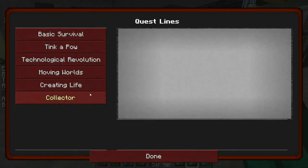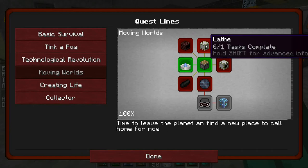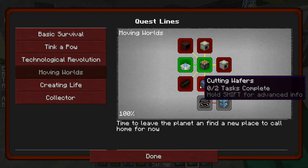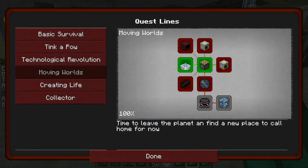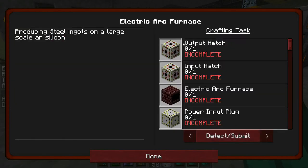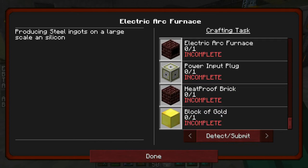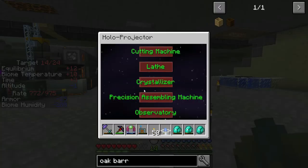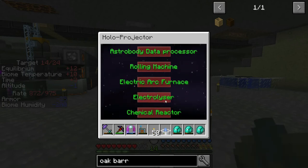Now let's start talking about what we need to do for the Moving Worlds quest. We basically need to build an electric arc furnace, a lathe, a keep rolling (rolling machine), a cutting wafer (cutting machine), and a crystallizer. For the electric arc furnace quest, you need one output hatch, one input hatch, one electric arc furnace, one power input plug, one heatproof brick, and one block of gold. But when you go into the Holo Projector and shift right-click, you can see all of the machines' actual build requirements.